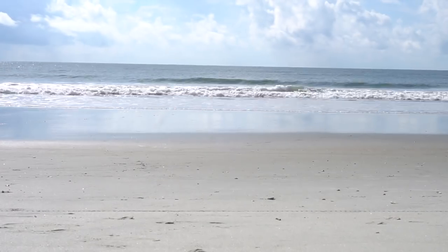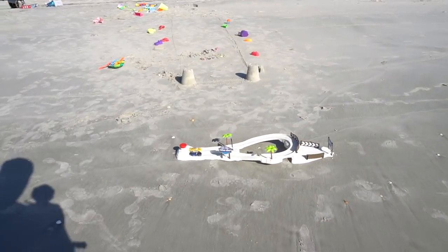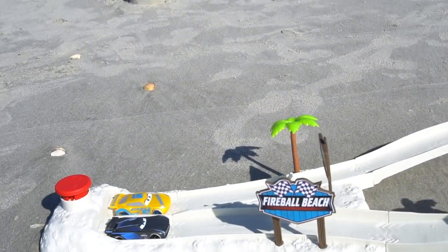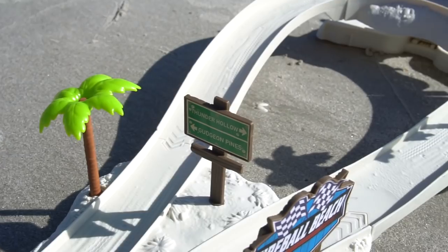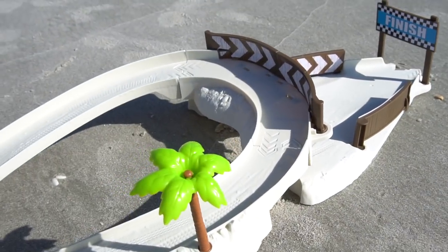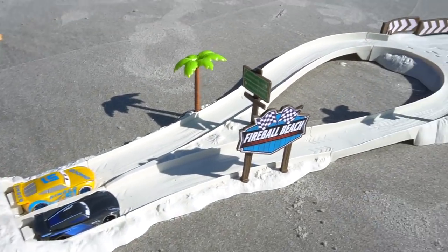All right, here's all the pieces in the box. We've got some decals to put on, a couple palm trees — that's kind of cool — some signs and some stickers. And let's put this together. All right, here we go. The Fireball Beach dual track right here. Check it out. You've got Fireball Beach, you can put two racers in there and launch them. First one to the finish line wins.